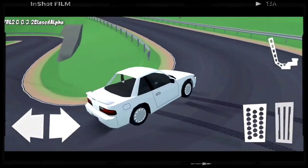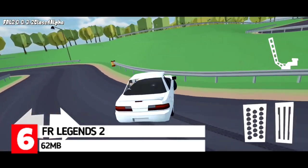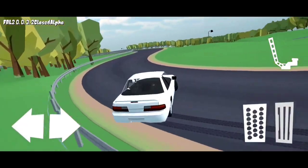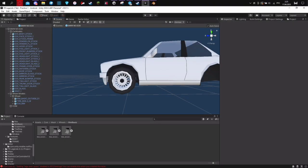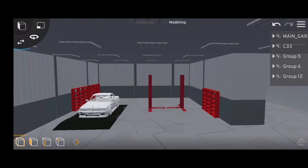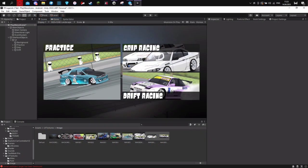And lastly on the list, we have FR Legends 2. This is a fan-made drifting game based off the popular car drifting game FR Legends. The game is still under development and is being worked on by a single developer. The project is still in alpha stages and there's still a lot of work to be done. The full version will feature lots of cars, various racetracks and other game modes. If you want to try it out now, you can join the developer's official Telegram channel via the link in the description to get the APK for free.